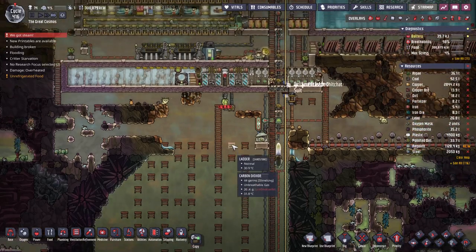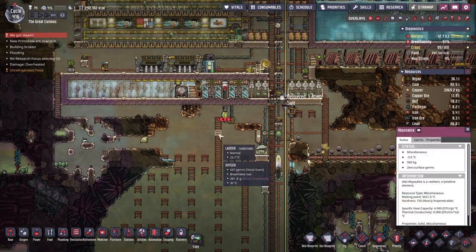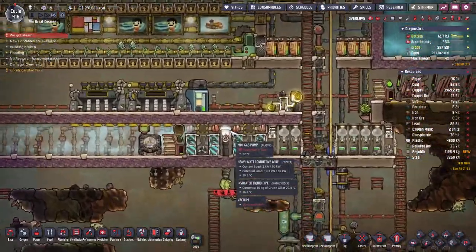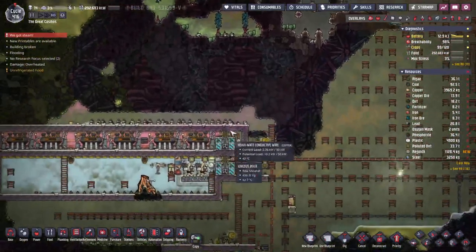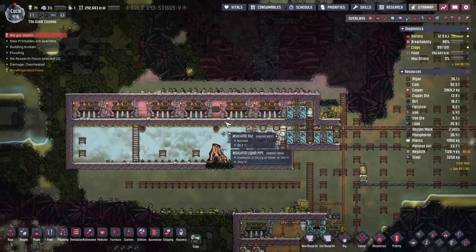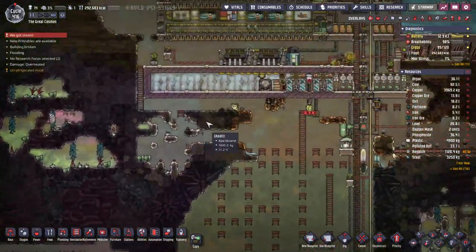Are we live? Seems good. Let's continue with Oxygen Not Included, wherein we've expanded our steam turbine system here to deal with the heat from the volcano. Got something to print right now.